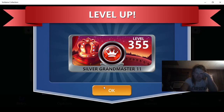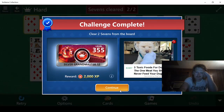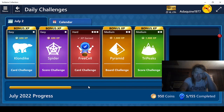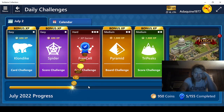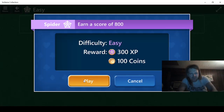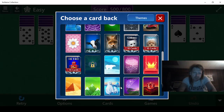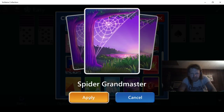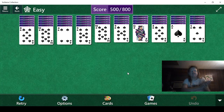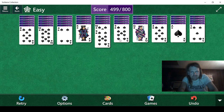Made it to 355, or silver grandmaster, twelve. Nice. Okay, we just need 800 points. We're using the wrong card backs — actually that looks okay, but we'll apply the actual card backs. So let's see what we got here. It's easy, so it's one suit. That's potential.